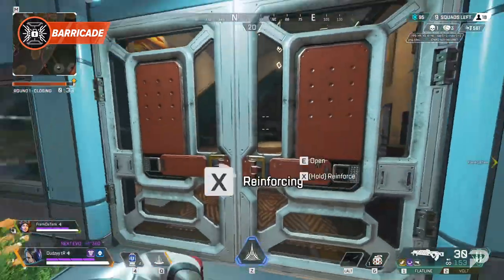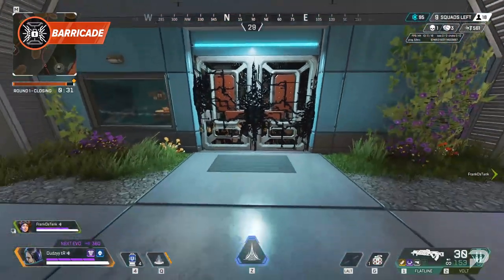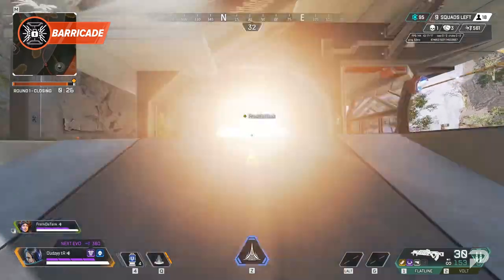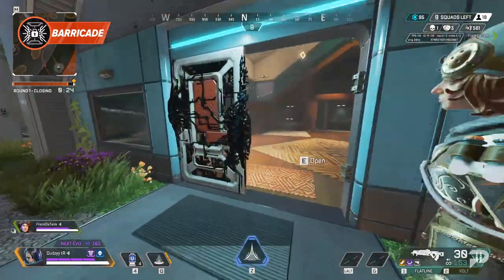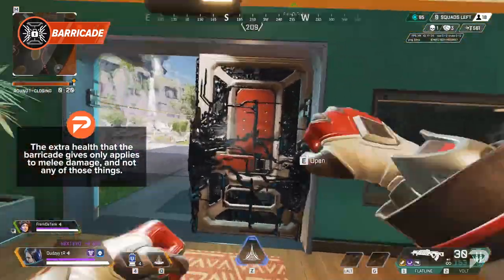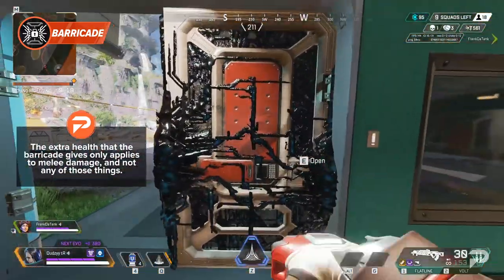It's important to know what Barricade doesn't do. Doors are blown off by ordnances like Valkyrie missiles, Fused Knuckle Clusters, and grenades in the game. The extra health that the Barricade gives only applies to melee damage, and not any of those other things.